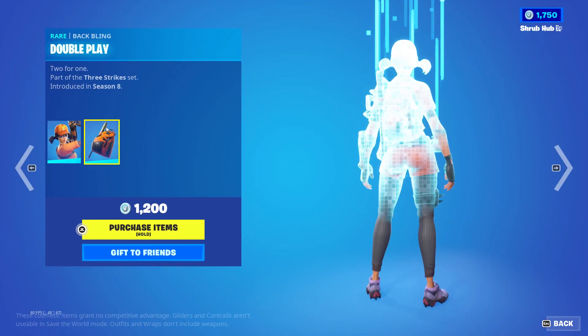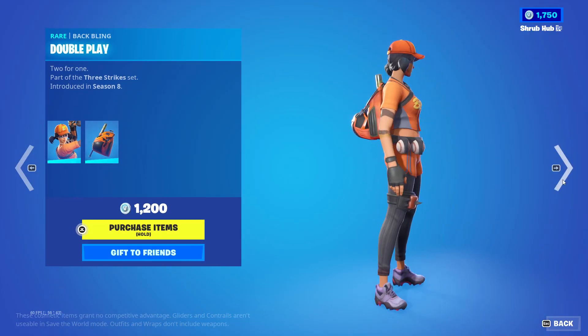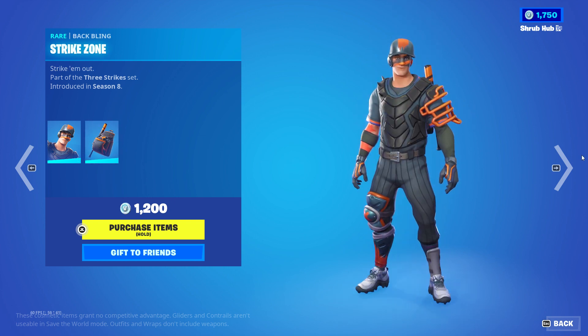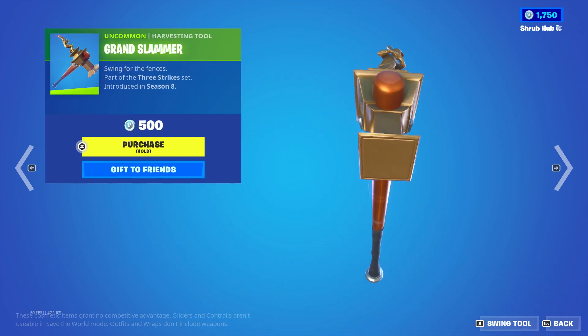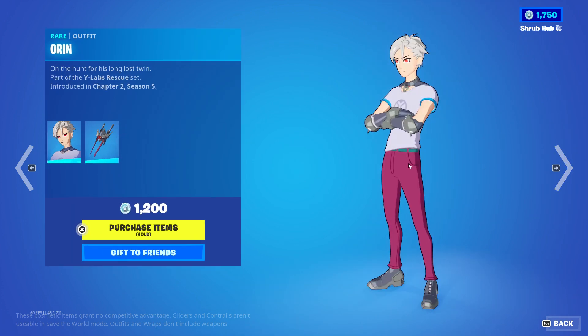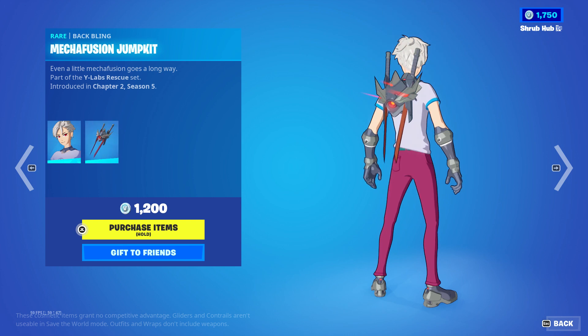Next we've got the Fastball skin from season 8 with the Double Play backbling, the Slugger skin from season 8 with the Strike Zone backbling, the Grand Slam pickaxe from season 8, the Home Run from season 8, and yeah the Orin skin from chapter 2 season 5 too.